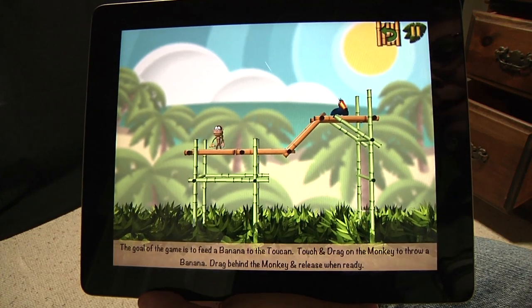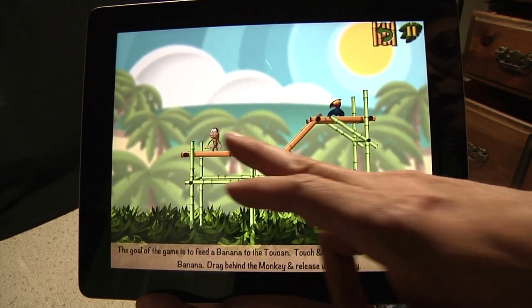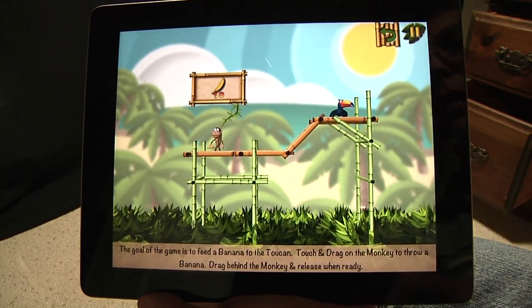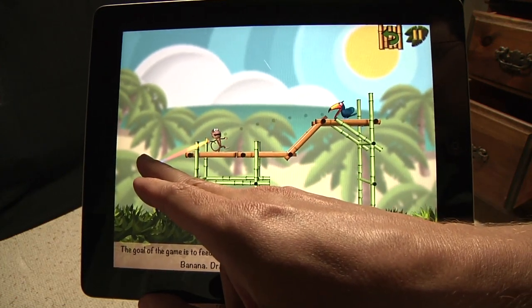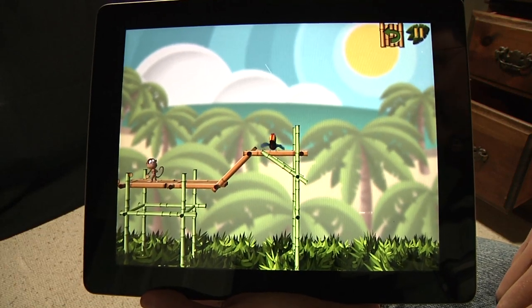The goal of the game is simple. You've got your monkey and your toucan. You want to feed the toucan bananas. Your monkey here has ten bananas, and you've got ten tries on level one to get it right. So you drag your thing, throw it over — there you go. Level one, easy enough, you win.